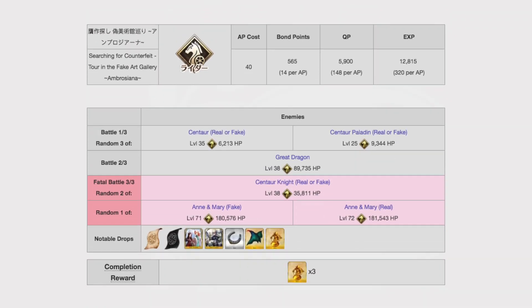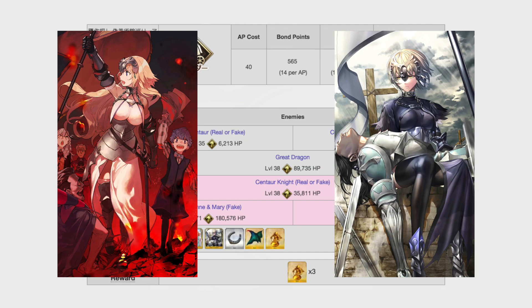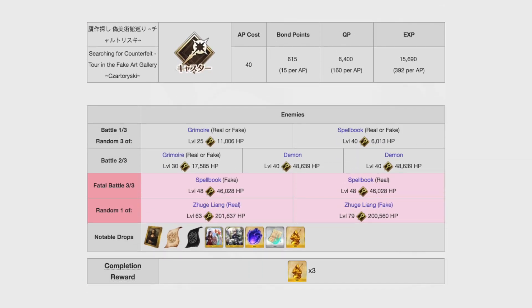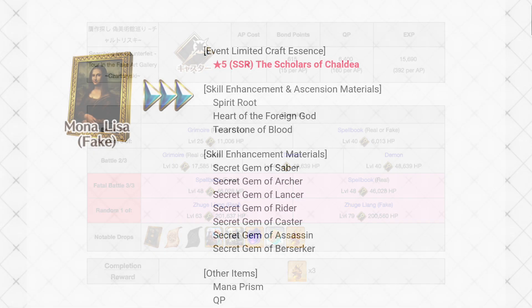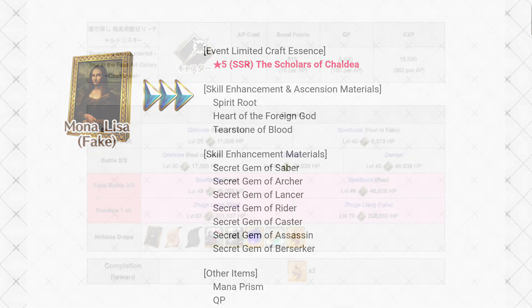At recommended level 55, you'll face riders in the quest that works best for farming manuscripts. The types of manuscripts you'll see here, true or fake, is based on which types of enemies you randomly face. Equipping Maiden Leading Camelot will help you farm true manuscripts, and equipping Merciless One will help you farm fake manuscripts. At recommended level 60, you'll face casters in the quest that works well for farming counterfeit Mona Lisas. There's one later that will actually be even better, but that one is considerably harder, so use this as a fallback if you need to.